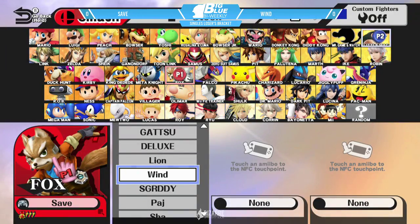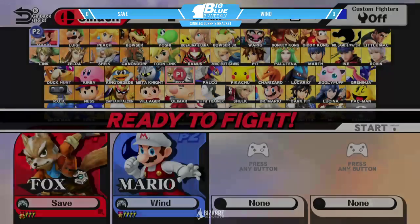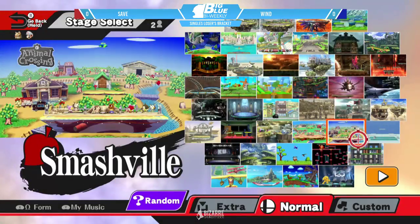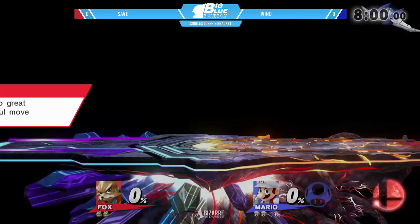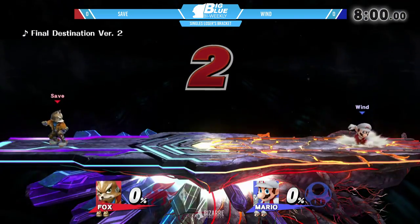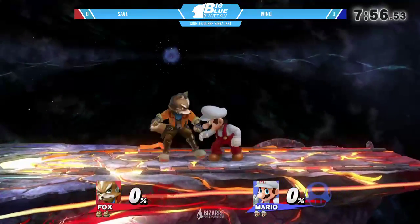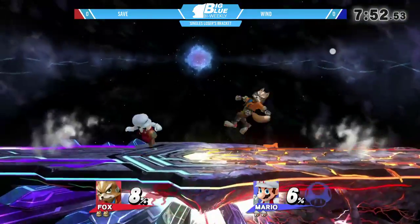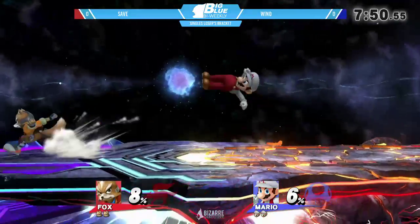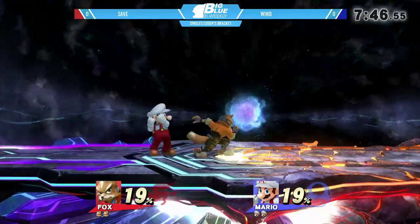You're either gonna air dodge or you're just gonna sit there — there's the one percent, the purple boots percentage, because he's just gonna throw outside but he's gonna get back. Alright, we got Wind and Save going on — longtime rivals from Boon, two of the three Boon boys that came down here. Mario vs Fox, a tale as old as time, going FD game one. It's a shame they're gonna fight each other in a best of three. All three of the Boon boys are in losers right now.